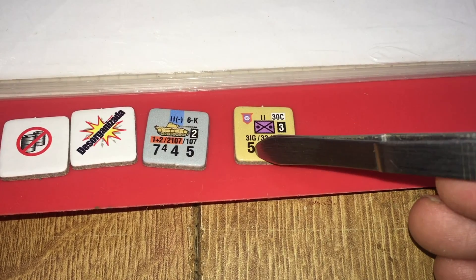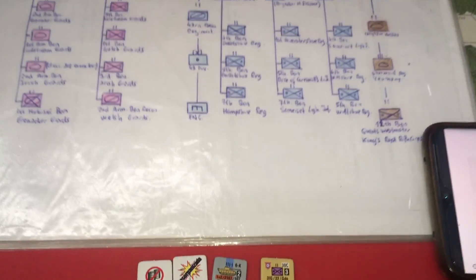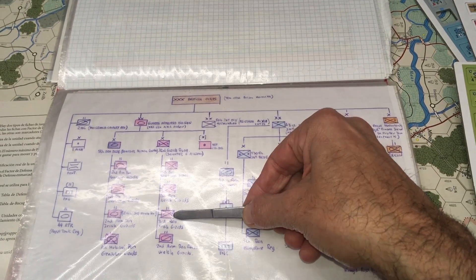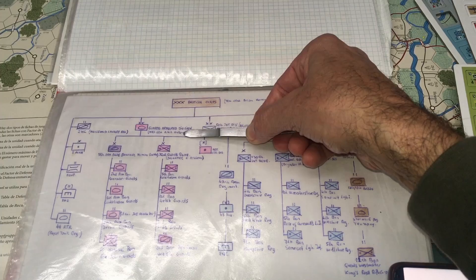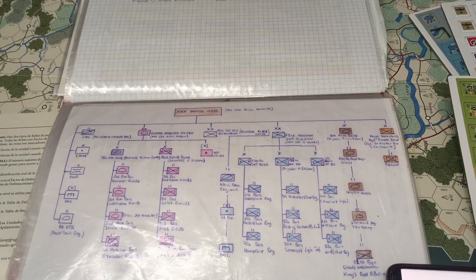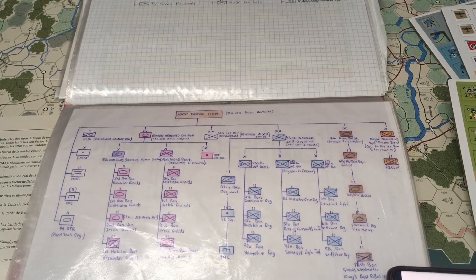Esto es el tercer batallón de Guardia Irlandesa, de la 32 Brigada, de la División de Guardias. Cuando estemos jugando el AAR yo tengo el orden de batalla de toda la campaña: este batallón pertenece a la 32 Brigada, de la División Acorazada de Guardias, que pertenece al 30 Cuerpo que mandaba el general Horrocks. Eso es un tema un poquito más freaky para los amantes del sistema, e iremos explicando un poco también de parte de la historia.